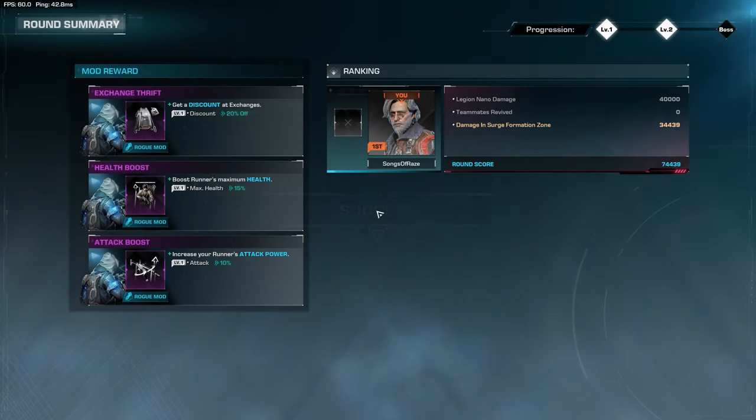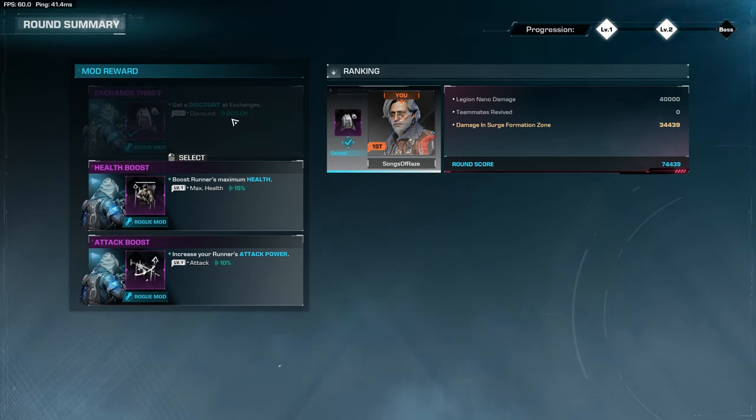After completing a level, all players are shown the round summary screen, allowing everyone to see scores achieved through damage and support actions like picking players up. This score isn't just for show — it allows players to choose from exclusive mods only found at this screen, available on a first-come, first-served basis based on round score. The player with the highest score gets first pick from all three available mods, the second highest picks after that, and last place gets whatever mod remains. The mods I've seen include discounts at exchanges, discounts at shops, increases in runner attack power, and increases in runner health values.